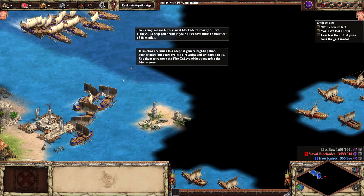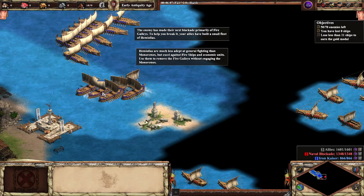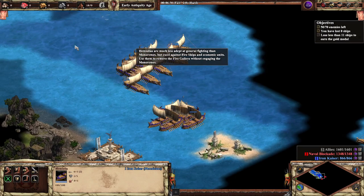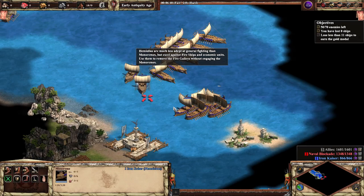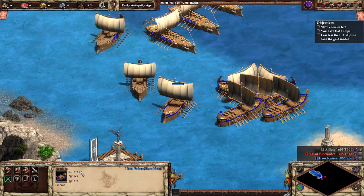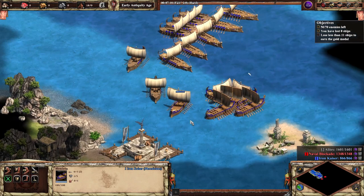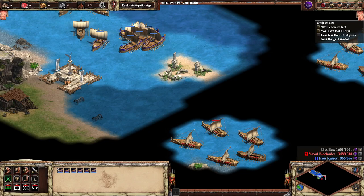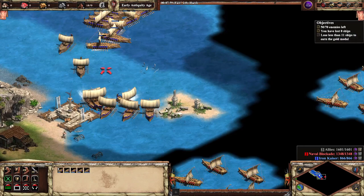The enemy has made their next blockade primarily of fire galleys. To help break it, our allies have built a small fleet of Hemiolias — another new unit. The Hemiolia fires a couple of extra projectiles but has the same base damage, almost one more melee armor but one less pierce armor, and a little bit less range than the generic monoreme. It does not perform as well generically as the monoreme, but it does bonus damage against fishing ships, economic units, and fire galleys. So our game plan is to lure out the fire galleys with the Hemiolias.